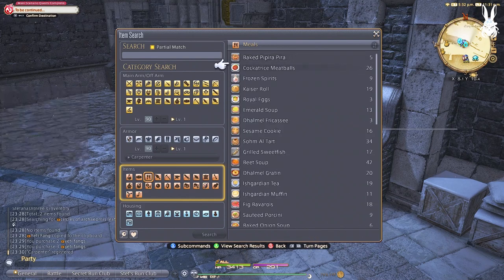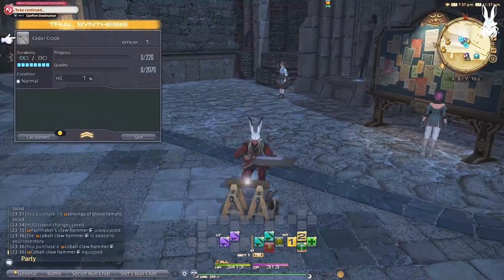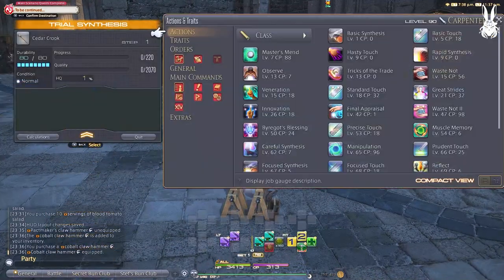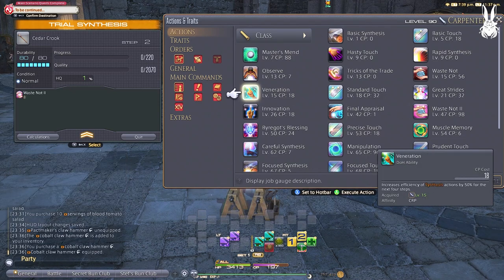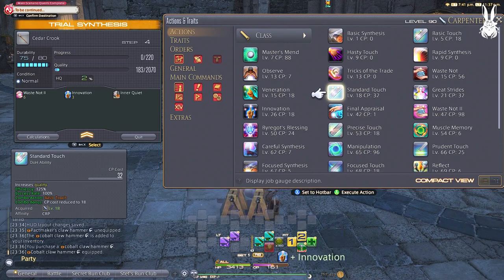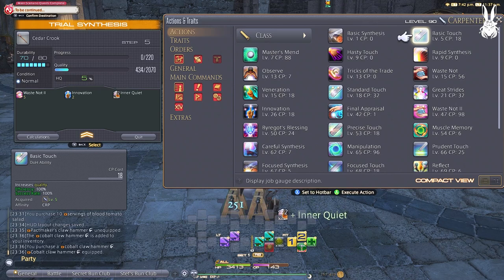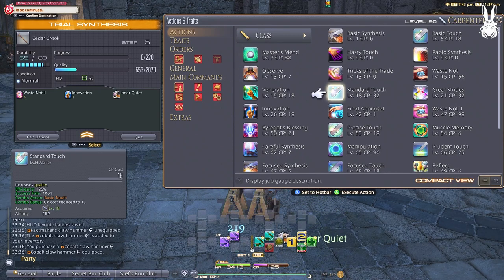Level 50 - Byregot's Blessing. We finally have our fatty closer for big quality gains. Byregot's Blessing uses inner quiet stacks for a bonus to the ability, but it makes all the inner quiet stacks go away, which is why we call this our closing rotation. You want to use this when you know you're going to max out the quality. With this, you'll find it a lot easier to get high quality on crafts than before because we can actually utilize those inner quiet stacks now.